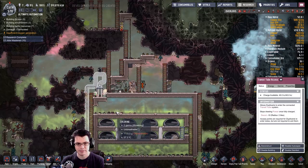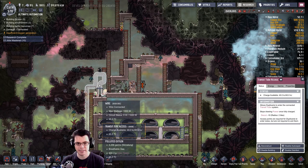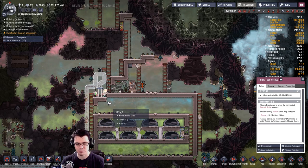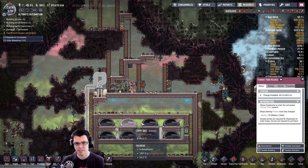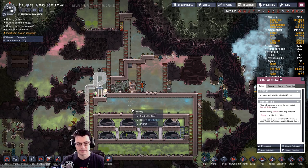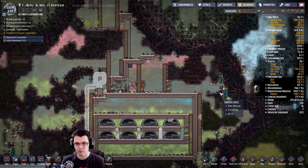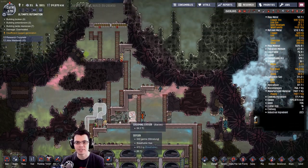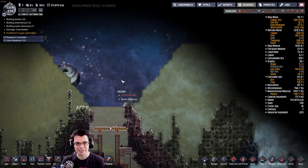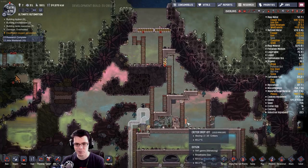I might end up getting rid of it. The general idea is that the transit tube access point is going to be their first and last thing they do outside of this base. Everything else is going to happen inside of here — they'll be in an exosuit no matter where they go once they leave this space base. But I would like it if I could get some sunlight in; that'd be kind of cool.